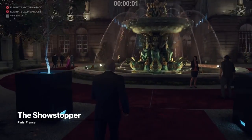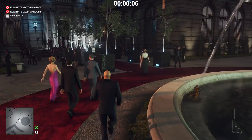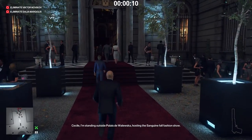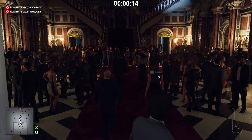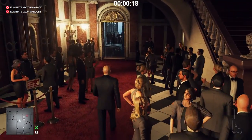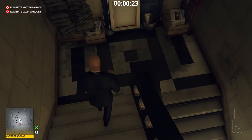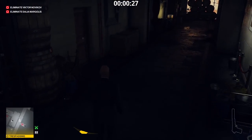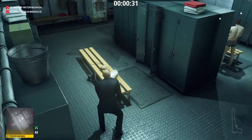Like most of my videos pertaining to Paris, we start in the basement. Good evening sir, welcome to Sanguine. Watch out, there is a stylish disguise walking along this corridor. The first disguise is just waiting for us in the locker room — the palace staff outfit.